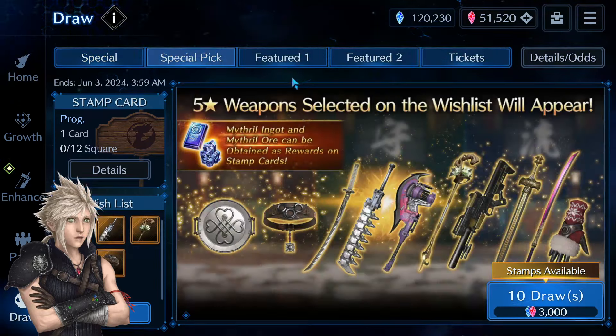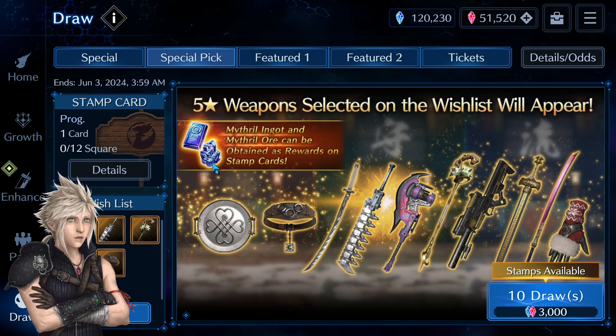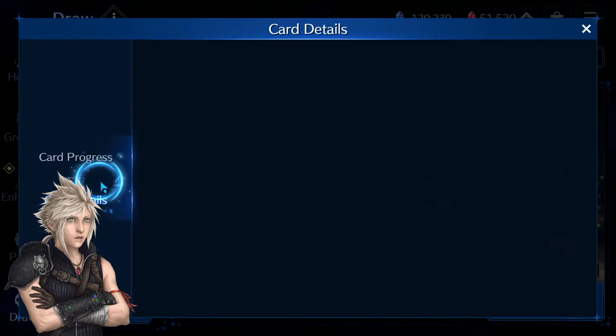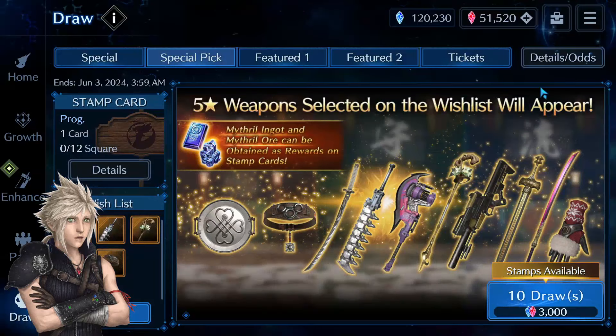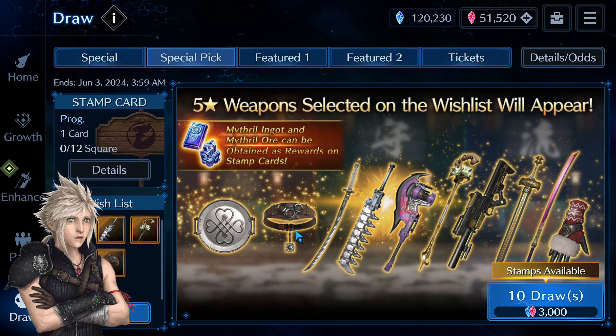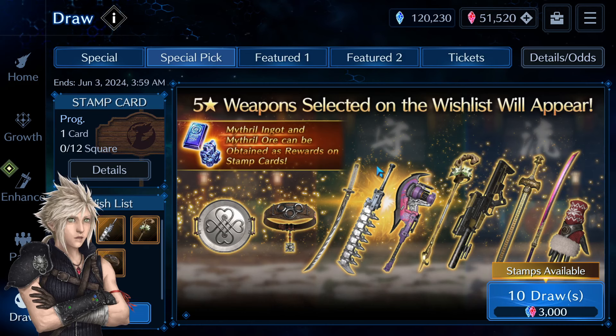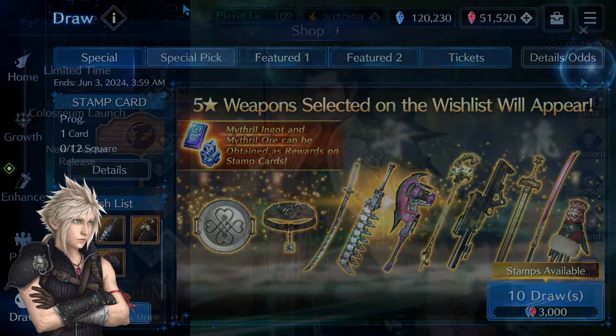We also have this new Special Pig banner. This also means they didn't give us that leaked Cloud/Zac banner this week. Next week we'll have the official Ever Crisis live stream so we'll see what will happen. Back to the Special Pig banner — it's one of those banners where you can wishlist weapons and only they will appear, with no new weapons or outfits. However I think this banner is very skippable, because if you look at the stamp cards you get a lot of mithril ingots and sands, but in this banner you cannot wishlist any of the newer weapons — nothing post half-anniversary — so it's really just old weapons, which I think makes it not worth spending your crystals on unless you really want upgrades for those old weapons.